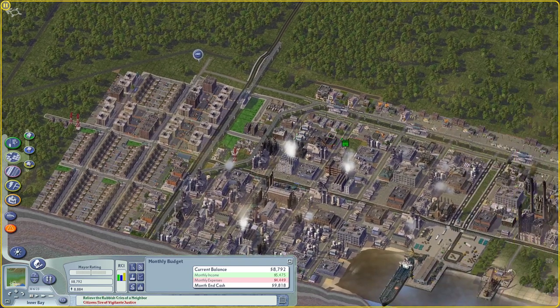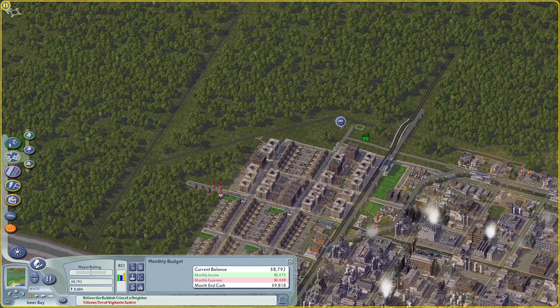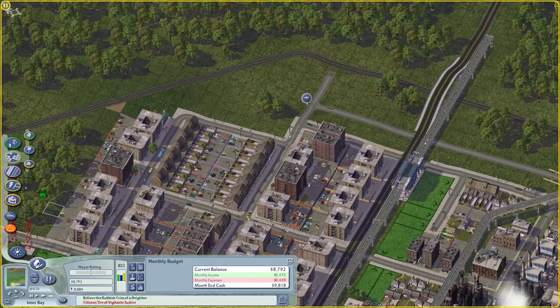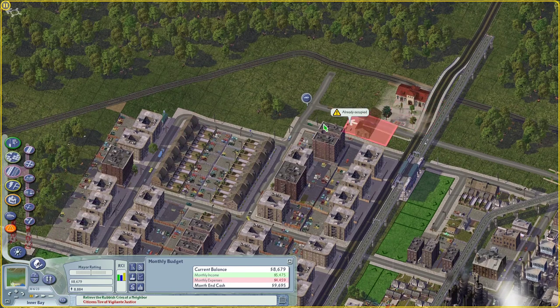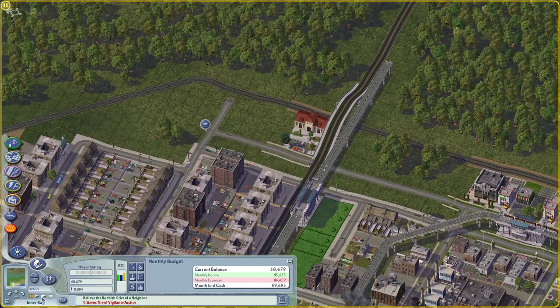I don't think I've created any rail stations in this city, so this might be a good place. Maybe we can put a rail station right here — it's only a short block from that transit station. I'm going to be looking into some different train stations at some point. We're using the vanilla ones for now, but there's some really cool elevated rail options. We might make some rail viaducts and do all that cool stuff.